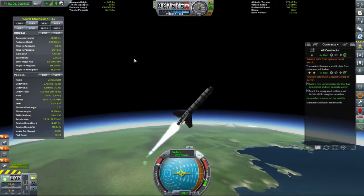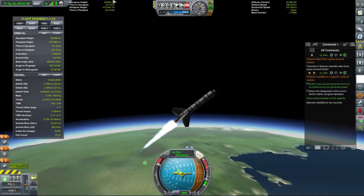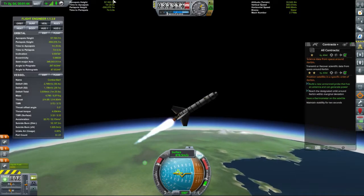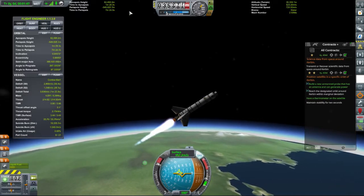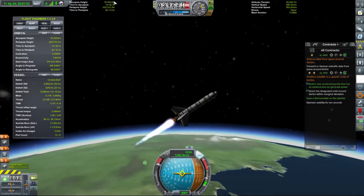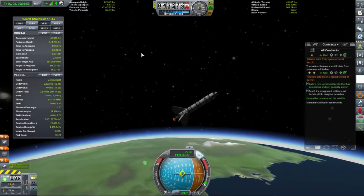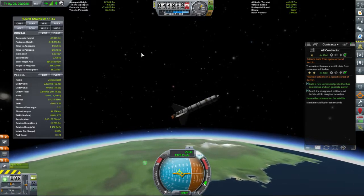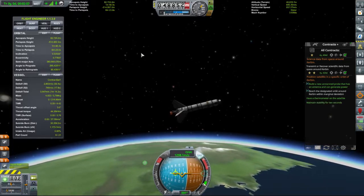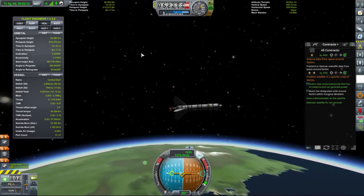We'll go for the throttle marker. So our periapsis is at 45 — we're well clear of the atmosphere now. Just follow the prograde marker — we're going to bring the apoapsis up to 80 and then kill the engines. Then we are going to be really struggled to manoeuvre because we don't have pretty good reaction wheels, and without the vector thrust or gimbal engine, this thing really doesn't turn very well.